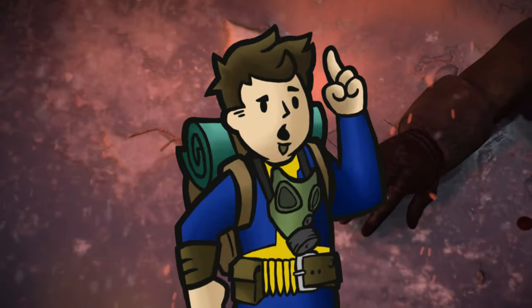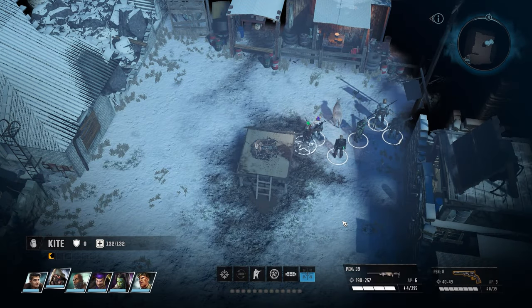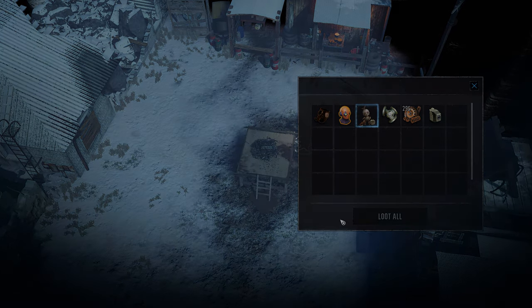Hi there Rangers, Kato Genesis here with a no-nonsense guide for Wasteland 3. Wasteland 3 has no shortage of collectibles, and one of those collections is the 15 creepy dolls you can find throughout the Colorado Wastes. Each of these alliterative abominations give a permanent passive effect, which will be stated for each as we go, and these are listed by progression of the story rather than alphabetically, so you shouldn't have to jump around too much. Let's go get those creepy dolls!